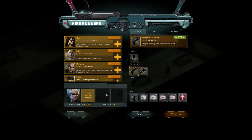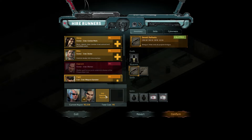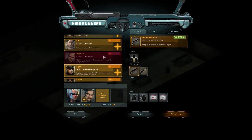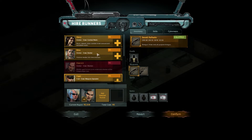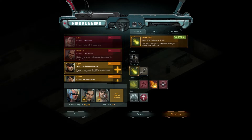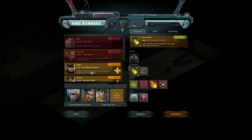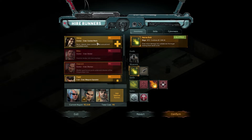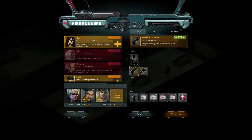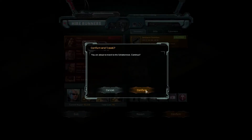We're going to take three dudes though. Well we said we'd take Dietrich. So we have to take Dietrich. I feel like a Decker could be handy. And then it's between Iger and Glory. I mean Iger's got some nice skills and stuff, but I'm pretty capable with the old guns myself. So I feel like maybe our medic would be of more use to us. So we're taking Glory with us — she's pretty tanky, she's got some skills, a load of med kits. We're going to do it. We're about to travel to the Shatternest. Let's go.